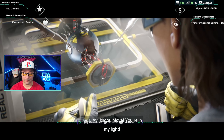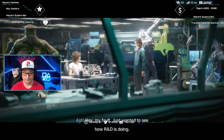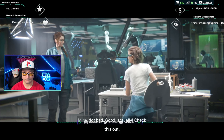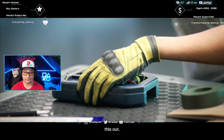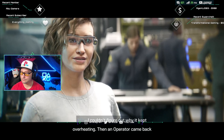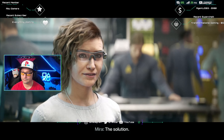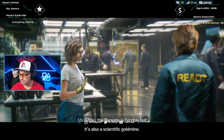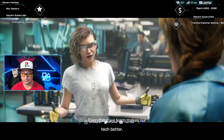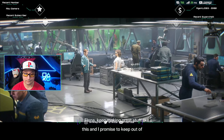In-game dialogue: A character bumps into someone and apologizes — 'Sorry, I didn't mean to be rude. Hey, my fault.' They check in on R&D: 'I just wanted to see how R&D is doing.' The response: 'Not bad. Good actually. Check this out. I couldn't figure out why I kept overheating. Then an operator came back with data on how el parasito dissipates high thermal loads — boom, the solution. Yes, the parasite is horrible but it's also a scientific gold mine. Everything we learn makes our tech better. Elena, keep making great stuff like this and I promise to keep out of your light.'